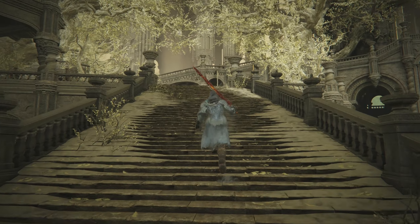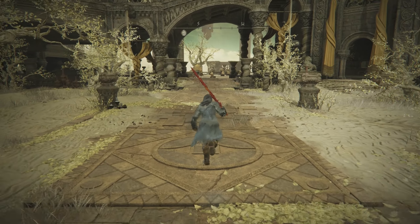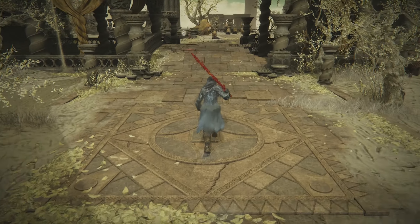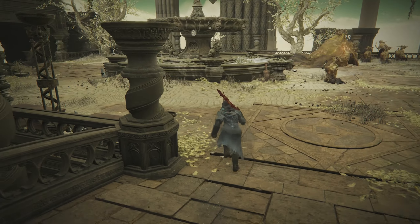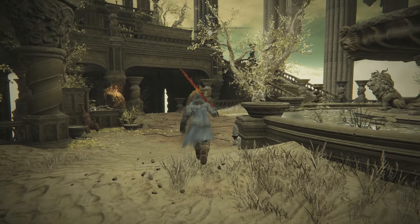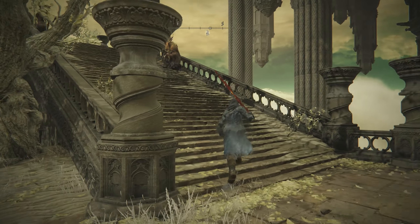This staircase is going to lead us into a giant courtyard that's full of inquisitors. However, we don't need to fight any of them as we can just run right past them. Make sure you jump across the bridge here so you don't fall underneath. But once you make it into the courtyard, we're going to go to the far back left, where there's going to be another staircase that we're going to go up.